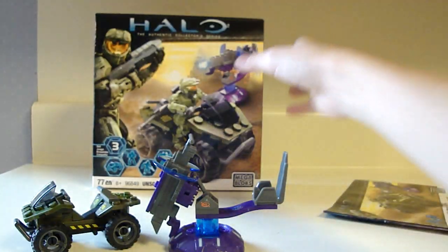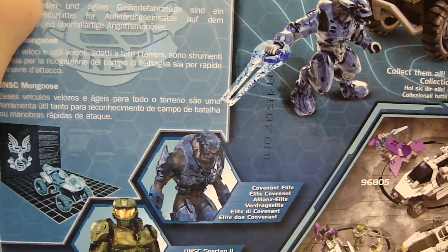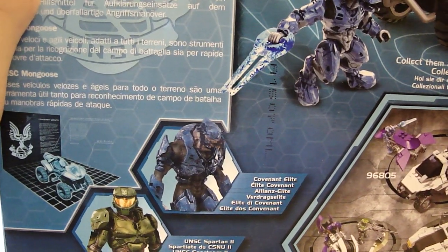The manual is very thin. This is 77 pieces, if you want to know. It says the UNSC Mongoose is a quick, agile, all-terrain vehicle. These quick, agile, all-terrain vehicles are a useful tool for both Battlefield Reconnaissance and Rapid Assault Maneuvers.